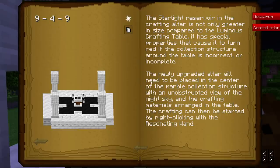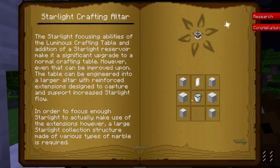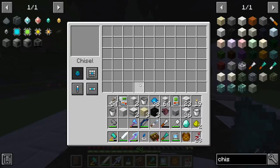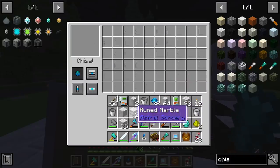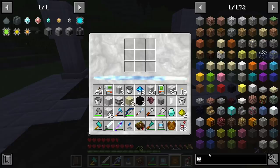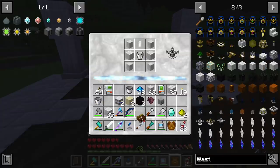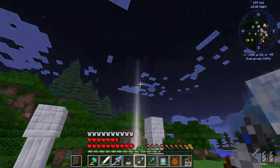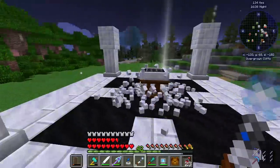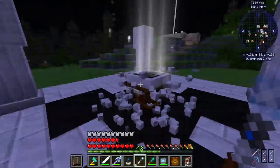Now that we have all of this done, we should have almost everything ready to upgrade this to the next tier, which is this Starlight Crafting Altar. This is the recipe we are going to need to place in here - it's going to require rock crystals, some marble arches, and some chiseled marble. We have the marble arches; we just need the chiseled marble and one rock crystal. Let's put it in there and it's all ready to be crafted. You're going to see some really nice particle effects happening while this goes on - all kinds of fun stuff. It does take a little bit longer, but as long as you have enough nighttime, you should be good.